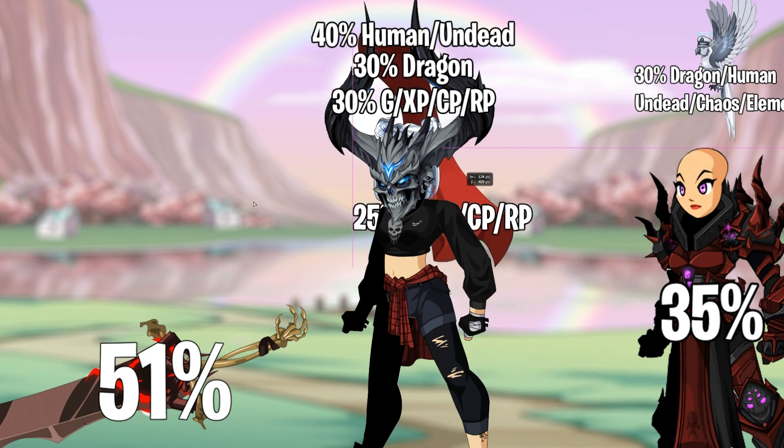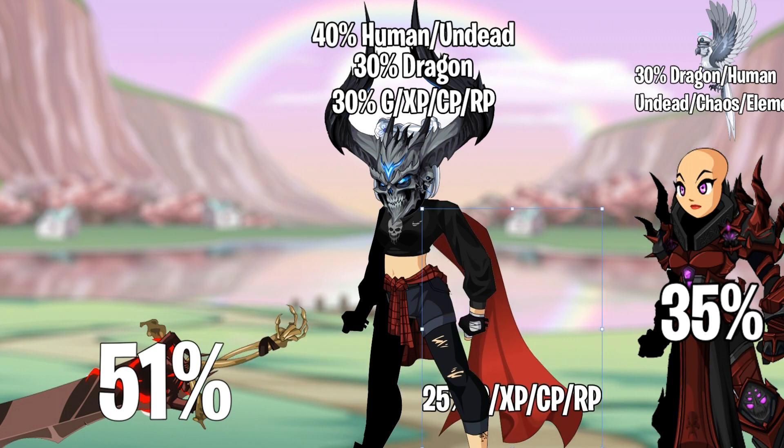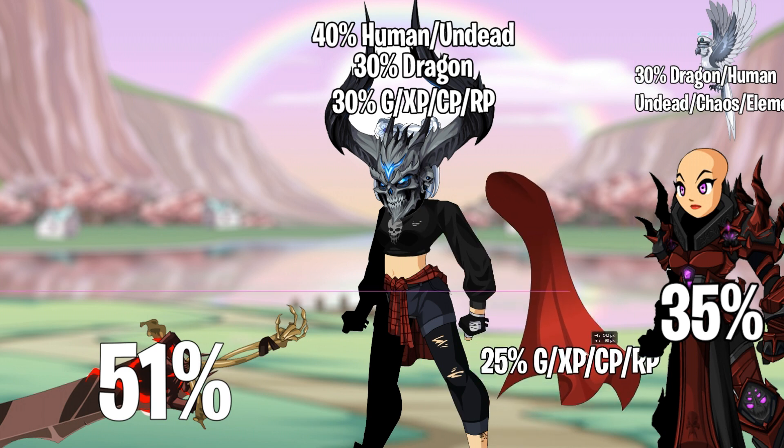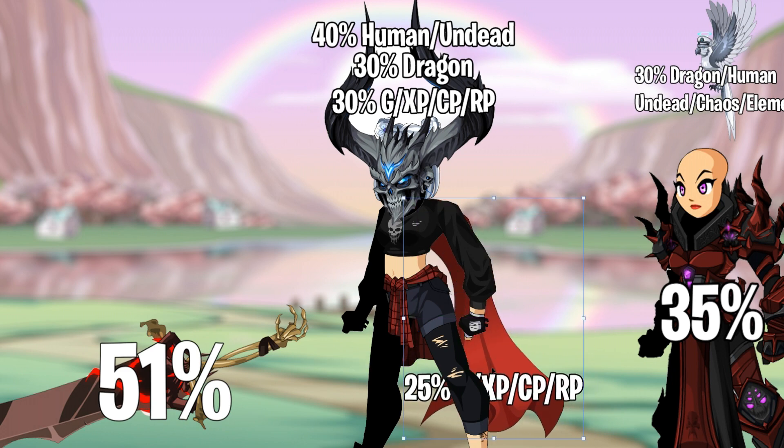Now let's say you took off the Cape of Awe and then put it back on while still having Head of the Legion Beast equipped. Then you would only have 25% because it's the last equipped item. You wouldn't have the 30% for gold, class points, and all that — though you'd still keep the damage boost to humans, undead, and dragons.